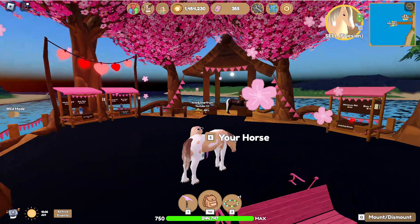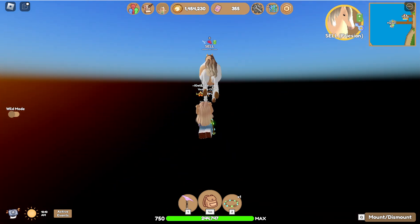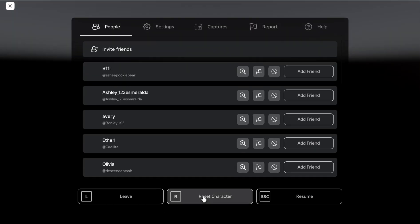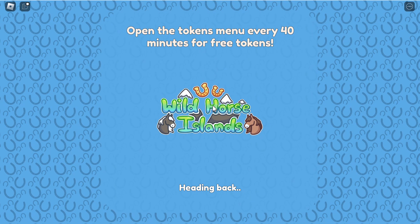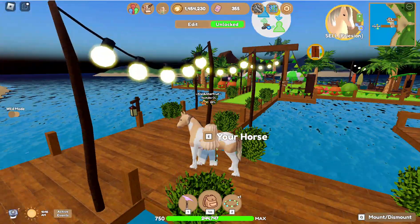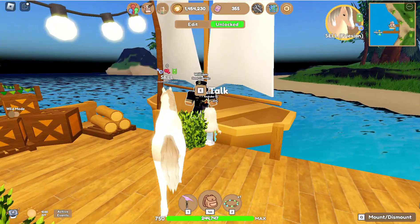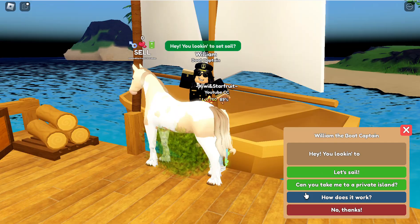Oh gosh, I fell through the map. It looks like they had fade dyes for sale as well. I'm going to have to respawn — looks like I'm stuck right now. I might have to reset. We're back! We'll go back to the island we were just at since it looked like they had fade dyes for sale and I really like fade dyes.